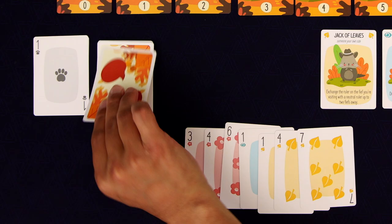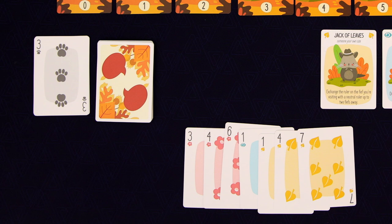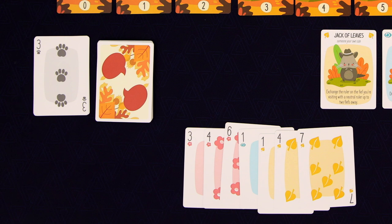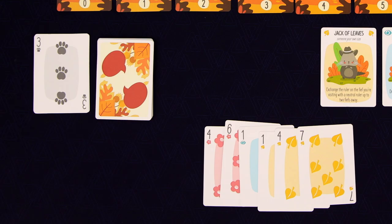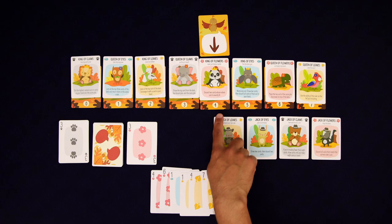Again, you just draw the top card. It's Claws again, and this time we don't have Claws, so we can't follow suit. When this happens, we can play any suit we want. If we were to play Eyes or Leaves, the number wouldn't matter — because it was the wrong suit, we would lose the trick. But if we play the Trump suit, which in this case is Flowers because we're dealing with the King of Flowers, whatever we play will win. So let's play this Three of Flowers. Even though it's the same number, because it's the Trump suit, we get to score. We now have one of the four points we need to win over the King of Flowers.